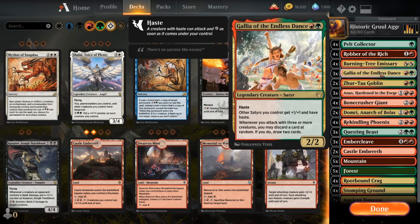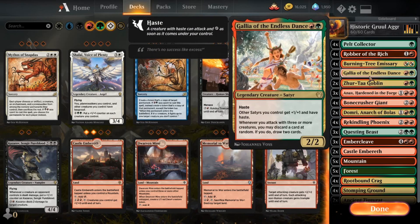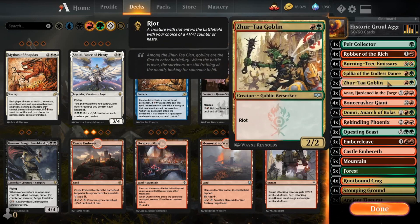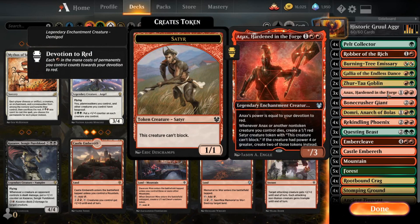Three copies of Galia the Endless Dance — I was at two, but I think three is the better call because I like it so much. As I said in my previous Gruul Aggro deck, the standard version, I love how well it gets along with Annex and all the Satyr tokens it creates, and that card draw is nice. Even if there's something like a Rekindling Phoenix or an Embercleave in my hand, I'm usually okay with discarding that to get that kind of card advantage. Two copies of Xurtaw Goblin — not a great card, but having the option of another 2/2 with Haste or a 3/3 is decent versatility, and this deck needed more two drops.